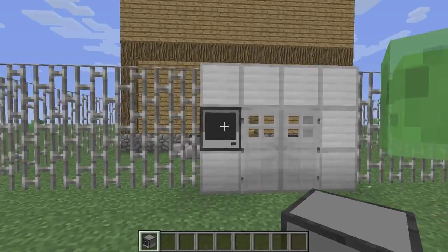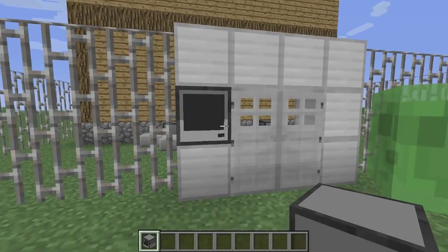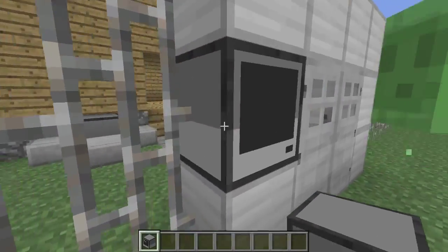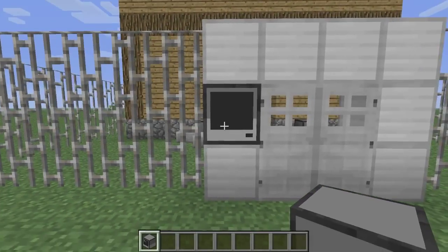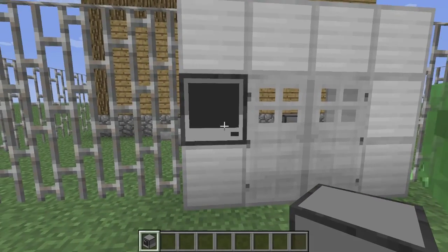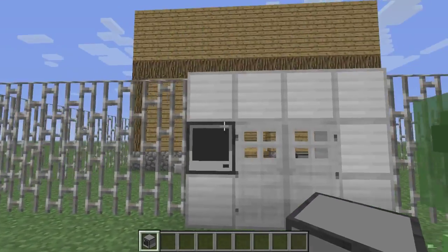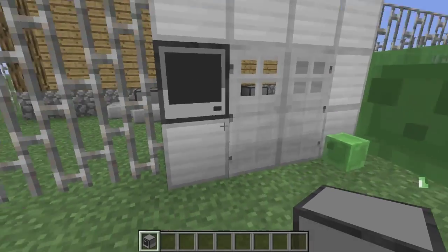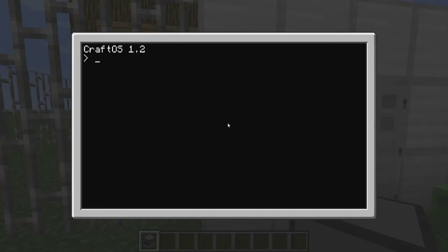The first mod I'll be showing off in this series will be ComputerCraft, which adds this neat looking block here — as you can see — which is a computer that can be used for many different things, like a redstone source, which I'll show you. You can even play games on it if you want. Some people have made it an internet kind of mod for servers, but I haven't really looked too much into that. But let's get started with looking at the mod.